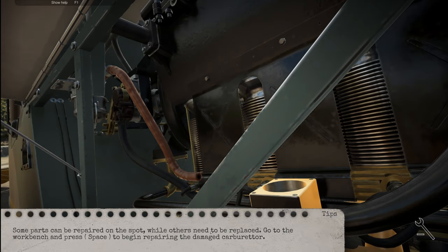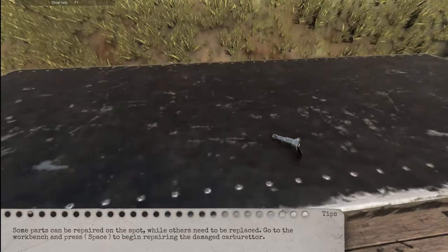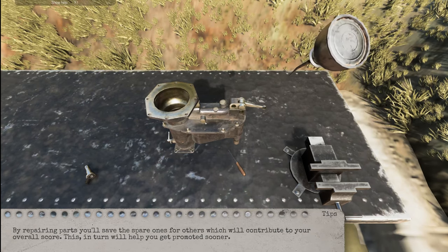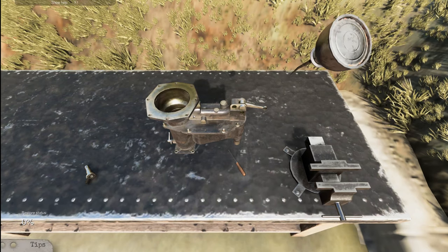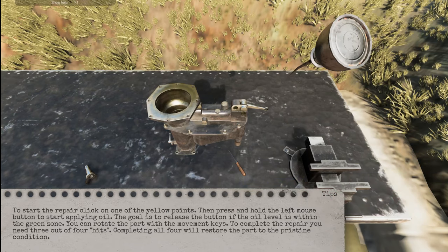Some parts can be repaired on the spot while others need to be replaced. Go to the workbench and press space to begin repairing the damaged carburetor. So I need to rotate this thing — that's basically what it's telling me. Press and hold the left mouse button to start applying oil. The goal is to release the button if the oil level is within the green zone. You can rotate the part with movement keys to complete the repair. You need three out of four hits. Completing all four will restore the part to pristine condition.